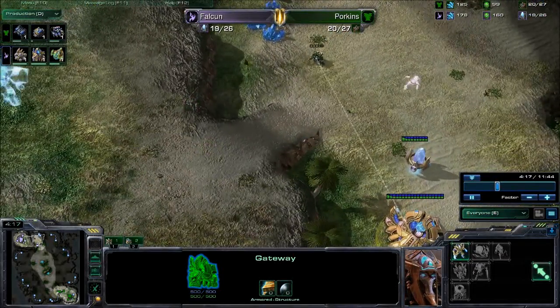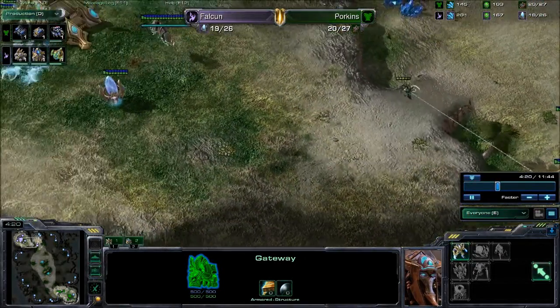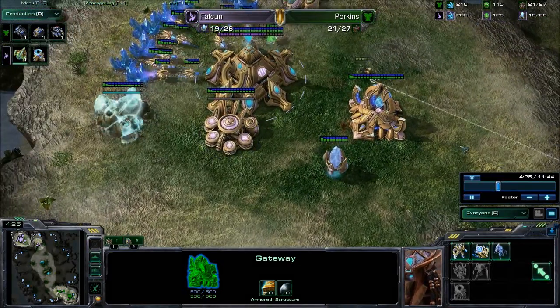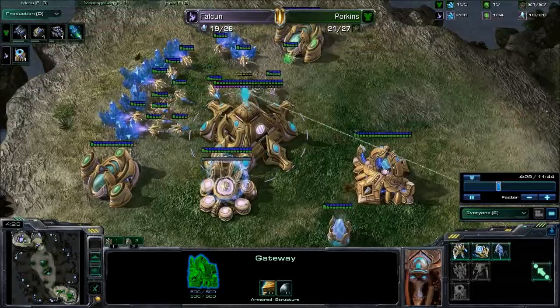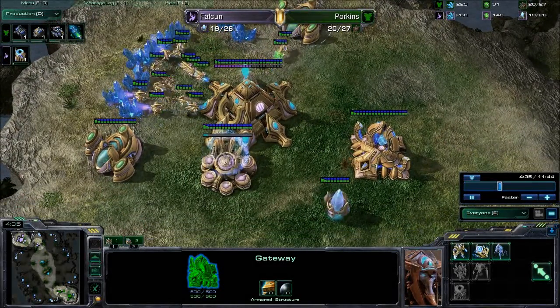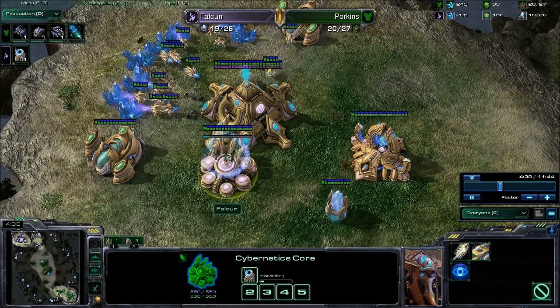Usually as Protoss against Terran, you can kind of skip the Zealot and go with a Stalker, so you can go and scout up his ramp and see what's going on. And Tycoon's scouting SCV gets killed as Falcoon starts warpgate tech.